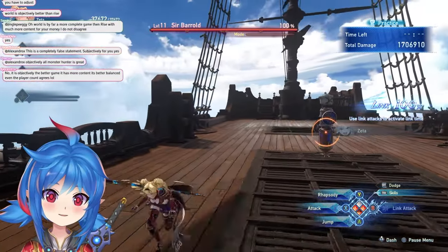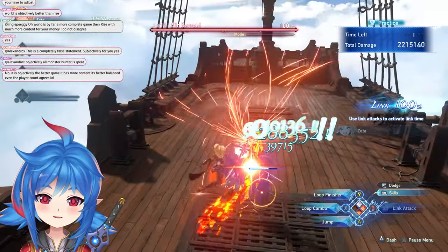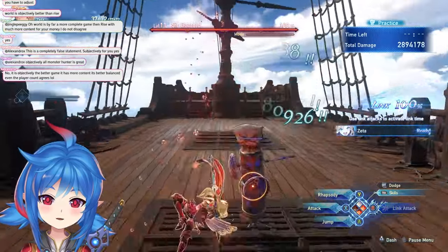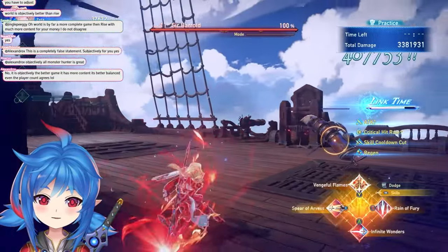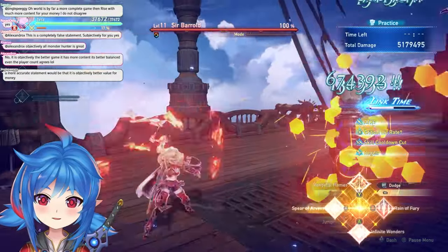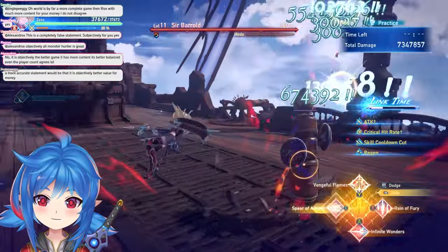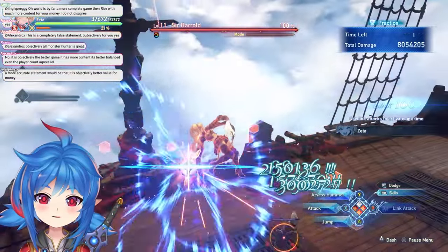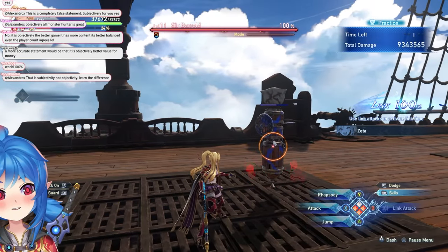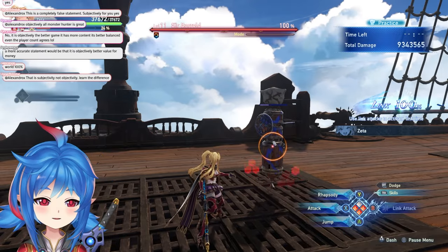In link time, the optimal sequence is: Spear of Arvis, one pogo strike, then into Arvis Hammer, then dodge cancel out of the Arvis Hammer. You want to hit it as early as you can. That's what you want to do for link time.